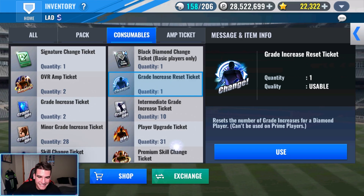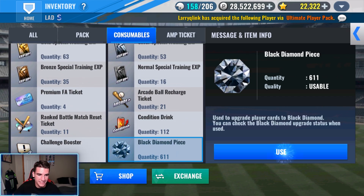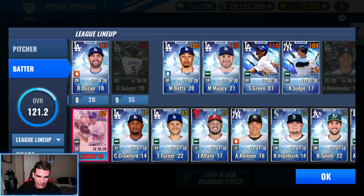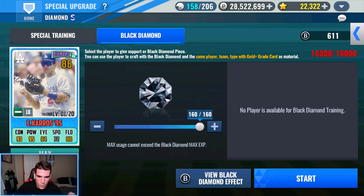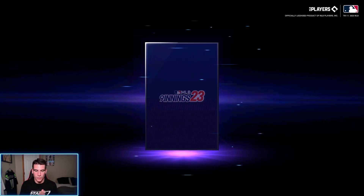Now let's go ahead and Black Diamond him real quick. We have 611 Black Diamond pieces — we are not hurting for those either. I've literally been stacking these up since I used some on Seager, and we still had a lot then. Boom, 160 and our newest Black Diamond Team Signature Vintage Keros.